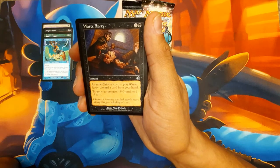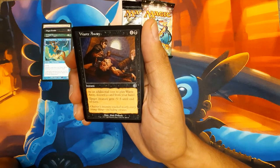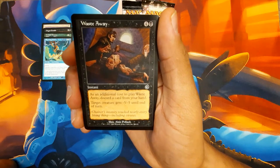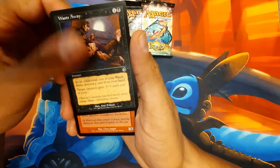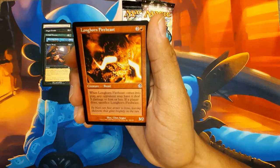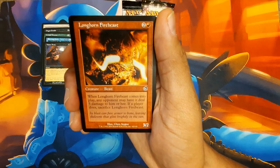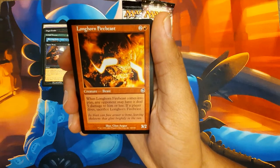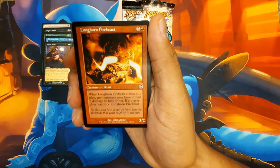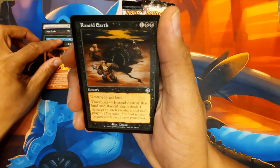Waste Away - there's an additional cost to play this, you discard a card from your hand. So 5 mana plus discard a card to give a creature minus 5, minus 5. That's ridiculous. Longhorn Firebeast - 3/2 for 3. Comes into play, any opponent may have it deal 5 damage to him or her. If a player does, sacrifice Longhorn Firebeast. No one's going to give a darn.